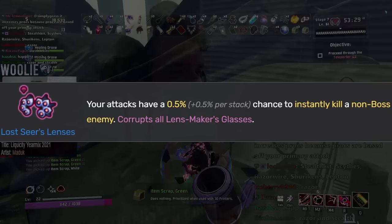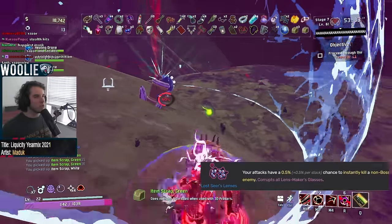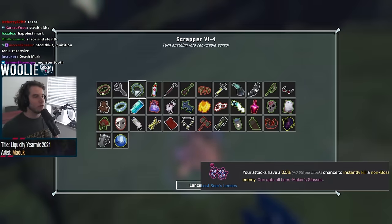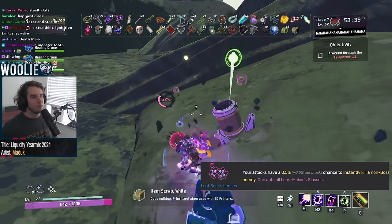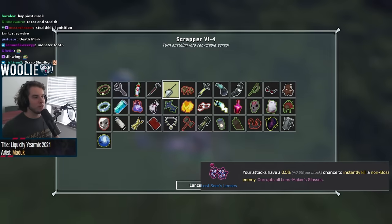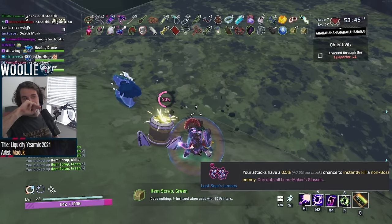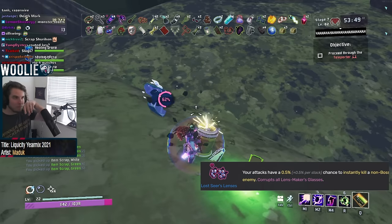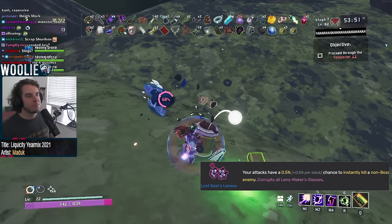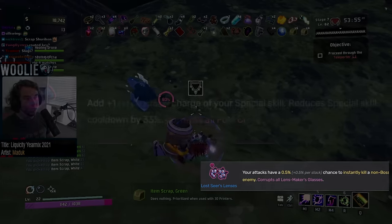Next, Lost Seer's Lenses get an S. These let you deal infinite damage to anything that's not a boss — and by boss, I mean anything that's not your teleporter fight or the final boss of the game. Everything else is fair game for the Lost Seers, and we're talking about infinite damage here, literally. Even on survivors with slow attack rates, these things will absolutely annihilate anything and everything in your way. If you see void crit, you should probably take void crit — unless your goal is to go right to Mithrix or the Voidling on stage 6, in which case keeping your chance to do double damage to them is obviously the correct option.